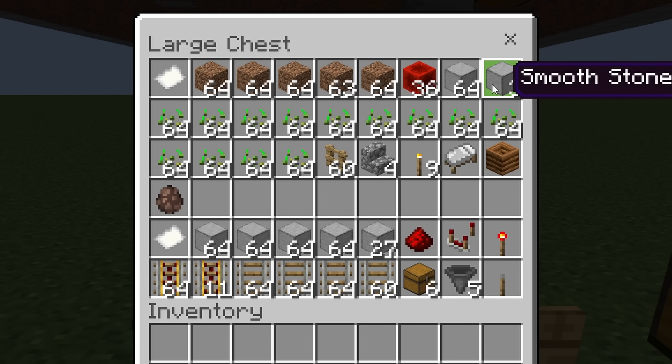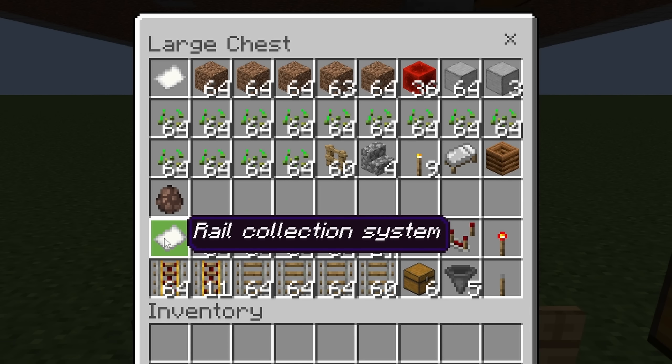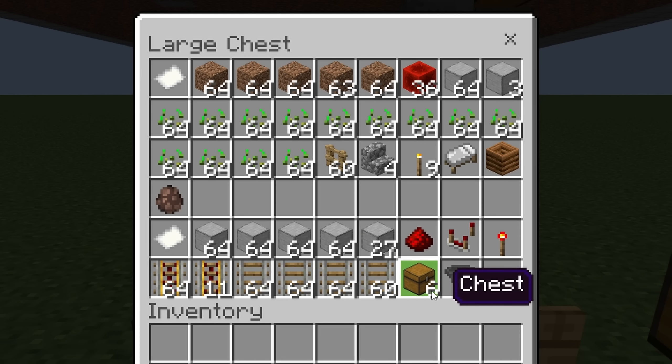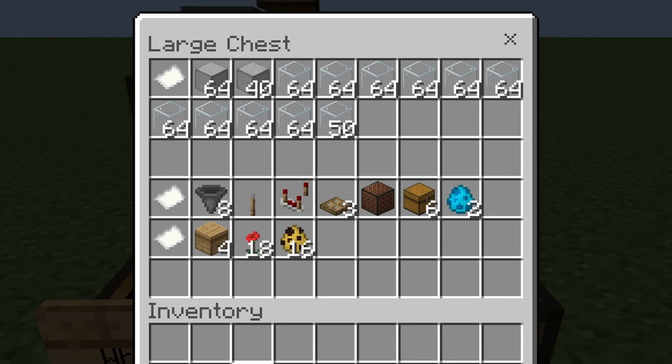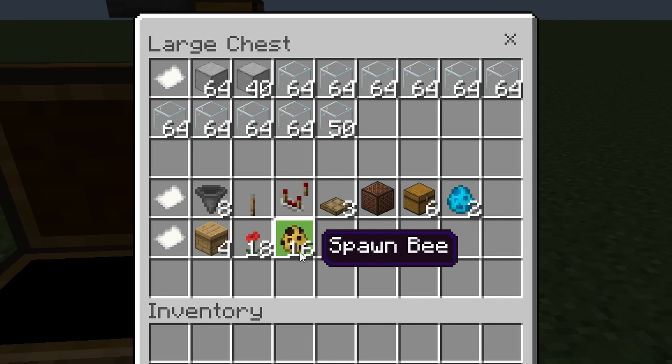This section up here is needed for all versions of the farm: the dirt, the solid blocks (I used smooth stone, but any solid block will do), the seeds, etc. If you're going to do the rail collection system you'll need the rails and redstone components listed. If you're doing the allay collection system or the bees version, you'll need some extra stone, glass, two allays, four beehives, 18 flowers, and 16 bees.